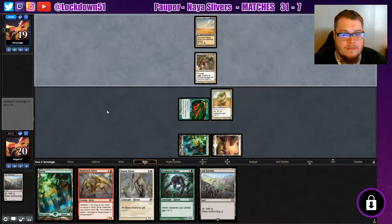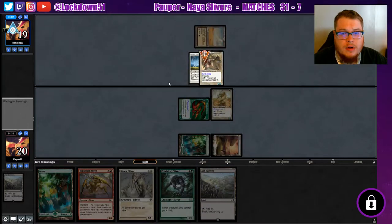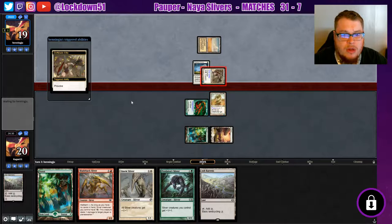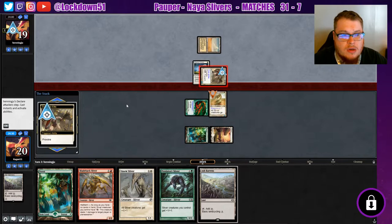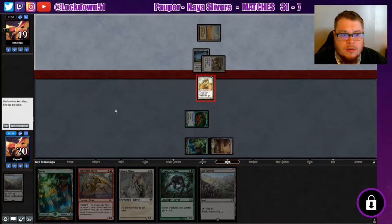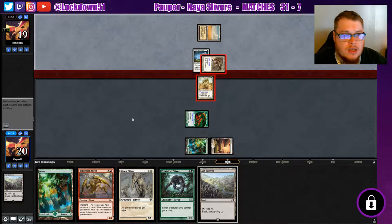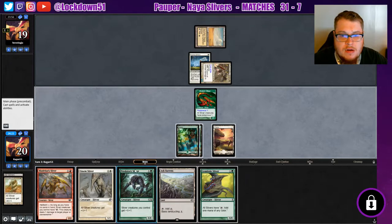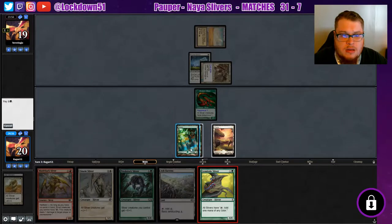I'll make my two-two first strike. Our plated may die here — umbra is out. They're going for my plated, probably a smart move. We have to block, unfortunately that's how provoke works, and he's just gonna eat my creature. Well, we can at least play out a gem hide into a lord.